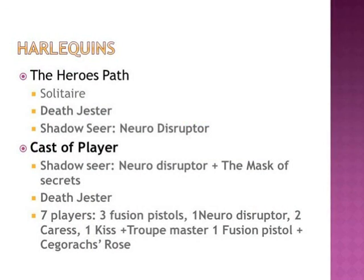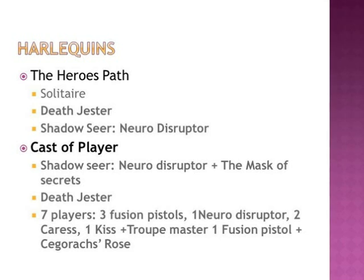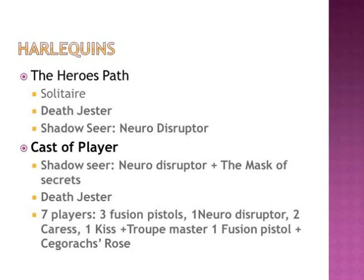Let's first take a look at the list. From Harlequins — this is the army I'm using — I decided to use two different formations. I used the Hero's Path: Solitaire, Death Jester, Shadow Seer, and the Cast of Players. With the Shadow Seer, Death Jester, and 7 players with Fusion Pistols, Neurodisruptors, and Caress. So fully equipped — it's about a 400-point unit.